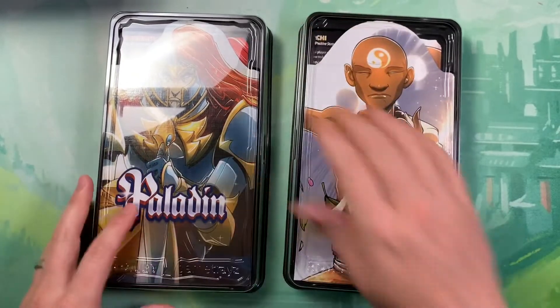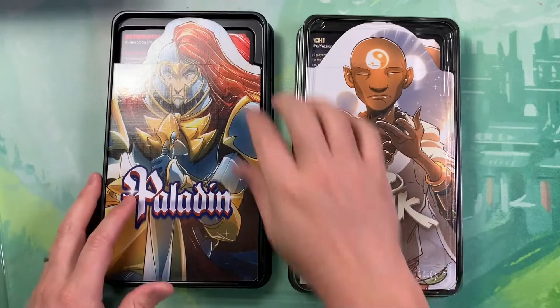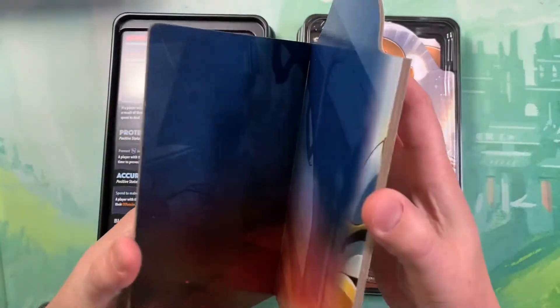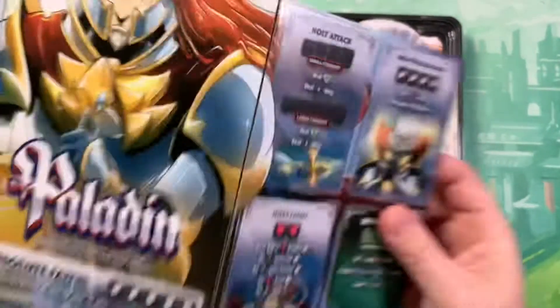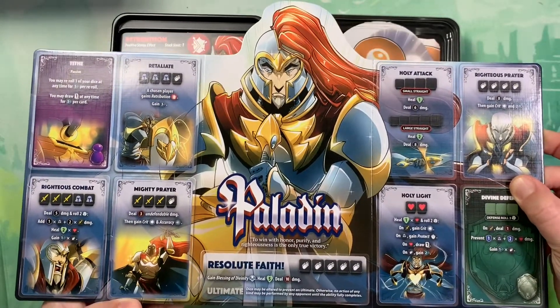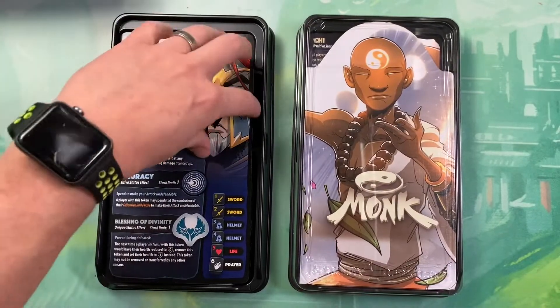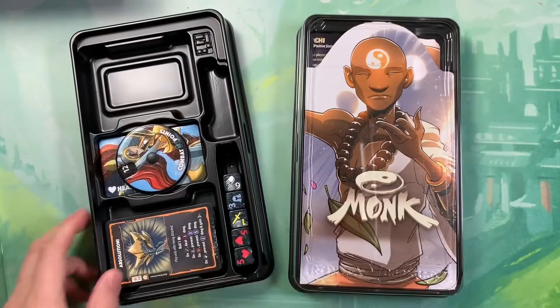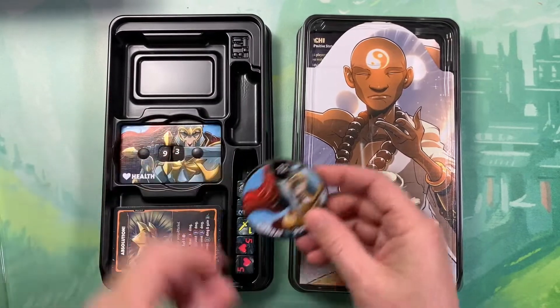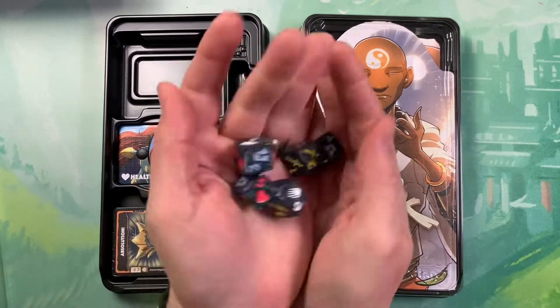And the Paladin — a crowd favorite. Here's the Paladin's board and his sheet: combat points, health dial, and his dice.